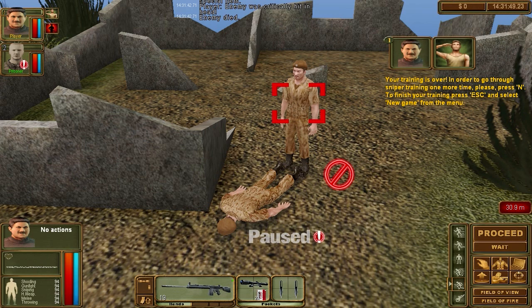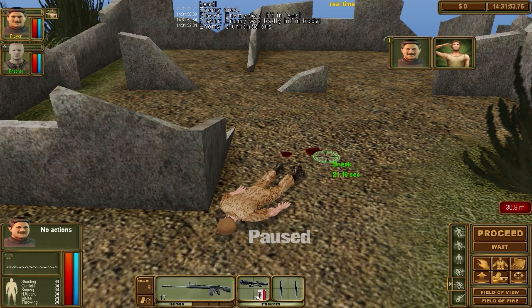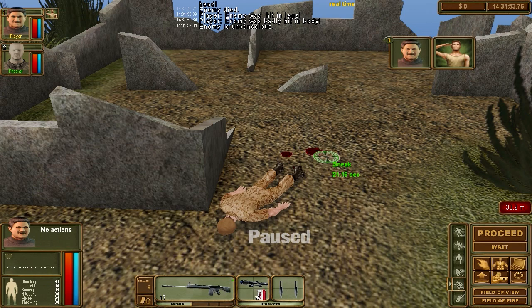Dead. Training is over. To go through sniper training one more time press N; to finish training press Escape and select New Game from the menu. I'm going to do sniper training again — I'm going to shoot him in the leg. Shoot him — boom, another dead guy, that's cool. Alright, well, let's go back to the actual game.